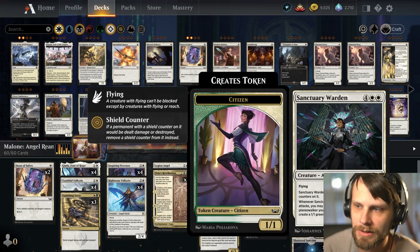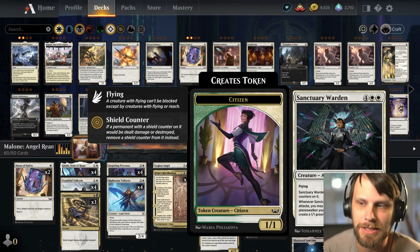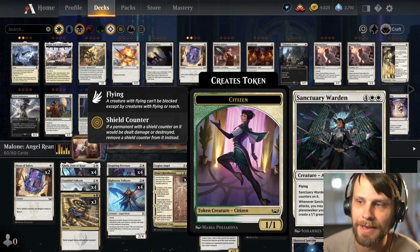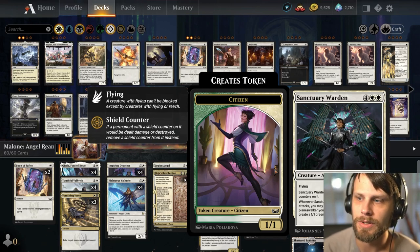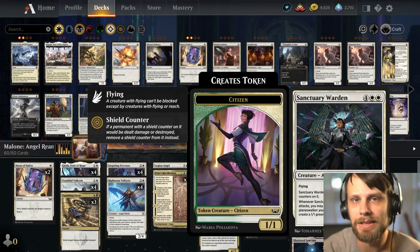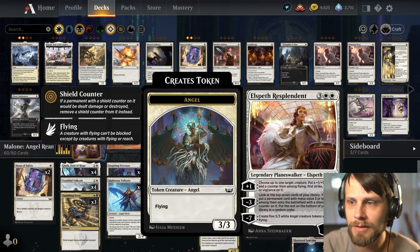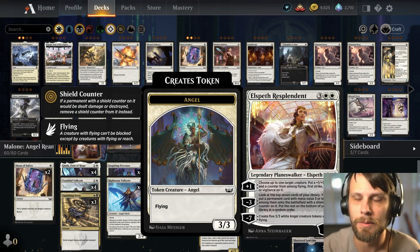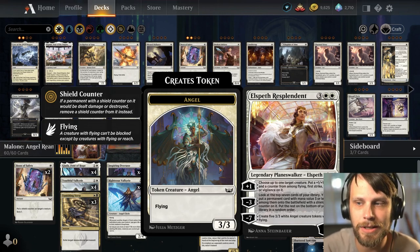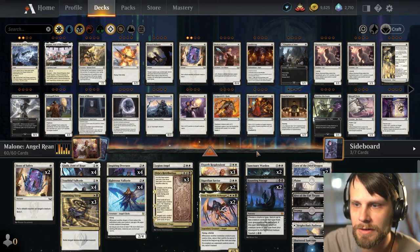We do also have Sanctuary Warden, which is a 5/5 for 6 with Flying. When it enters the battlefield, it comes in with 2 shield counters on it, really helping protect it against sweepers. When it enters the battlefield or attacks, you can remove a counter from a creature or planeswalker you control — if you do, draw a card and create a 1/1 green and white citizen creature token. Seeing that card draw potential is really important. On top of that, it works extraordinarily well with Elspeth Resplendent because you're throwing two counters with that plus 1 ability, which allows you to net gain when you're looking to remove counters. Very, very powerful.